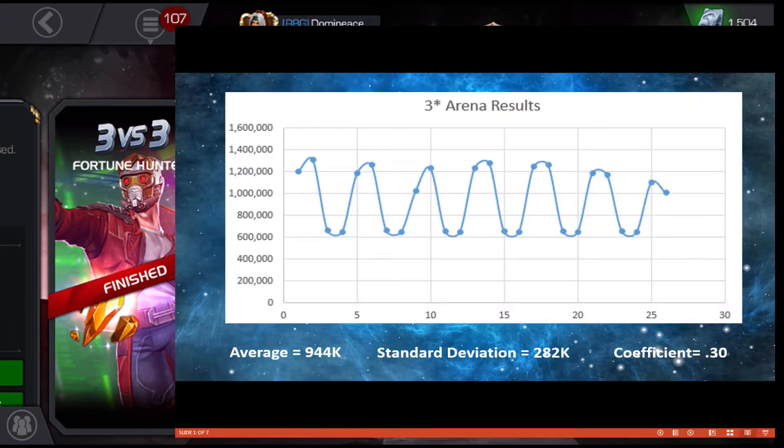Let's take a look at all the three-star arena results since March, when the new arena structure was released. As you can basically see here over the last couple of months, there's been a pretty common pattern where you have a higher number for the cutoff and then a lower number — higher, then lower, higher, then lower.